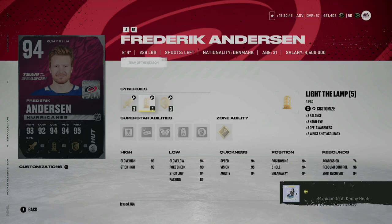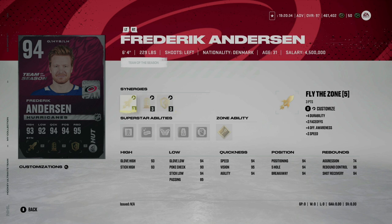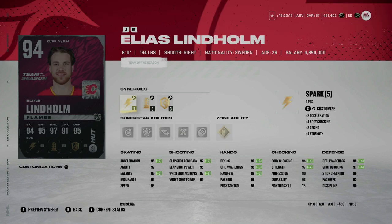Frederik Andersen gets a card — he has gold Light Work, which is certainly something to consider for a goalie. At 6'4" 229 pounds, being with Carolina he's going to get a 99 overall card as well — almost a guarantee. I probably wouldn't invest more than 350,000 coins in this one.